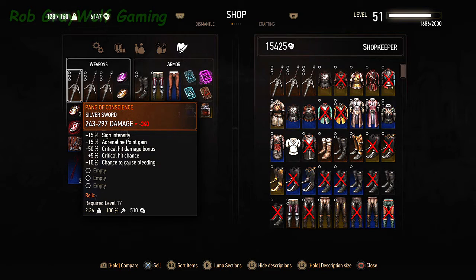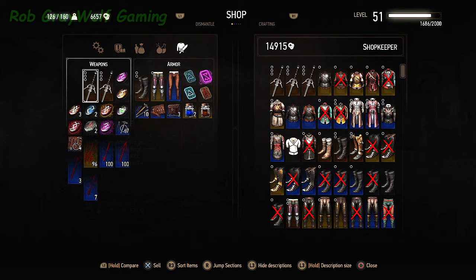As you can see, he will give you 510 crowns per sword.